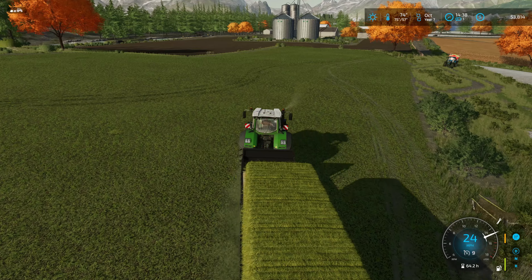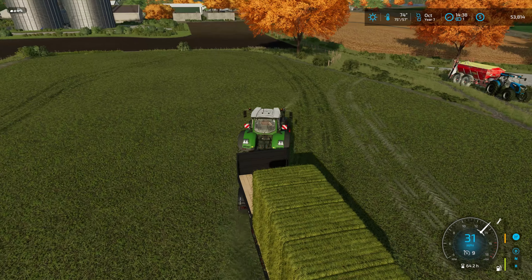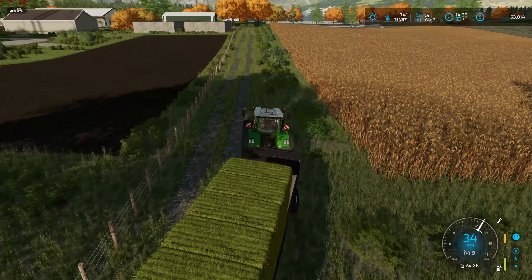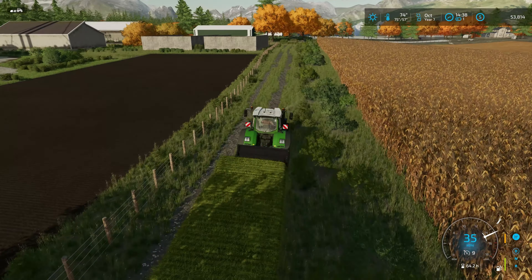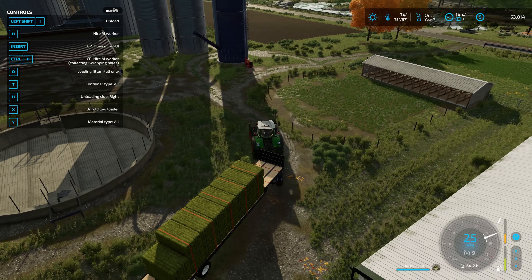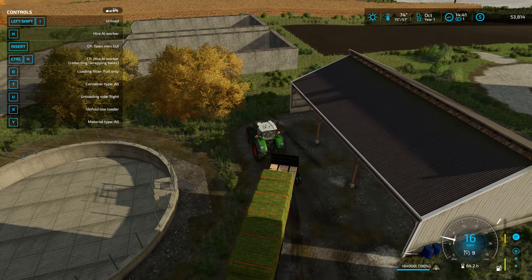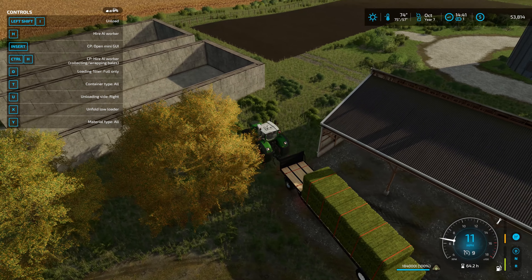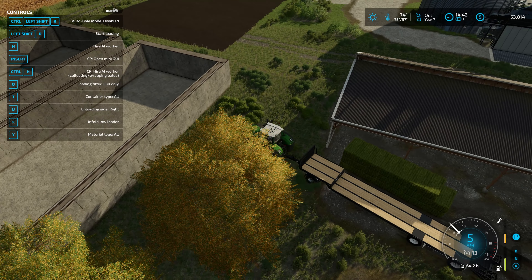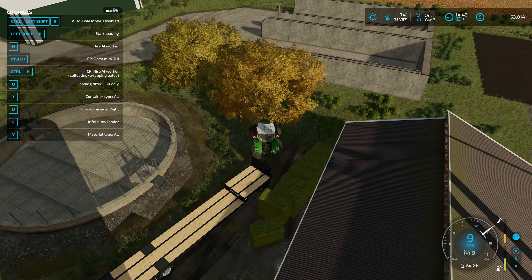So let's go over to the cow farm, which is right in front of us. I'm not going to go across our future extended grass field — we'll go around here like we should. Let's see if I can get the bales close enough to unload into here. They'll have to sit out in the weather, but they'll be fine — they're not going to decay or anything like that.